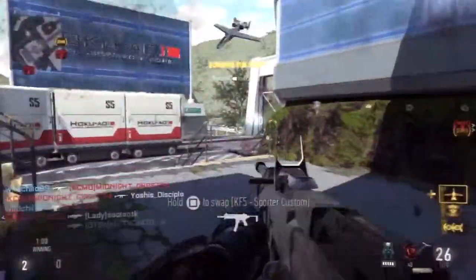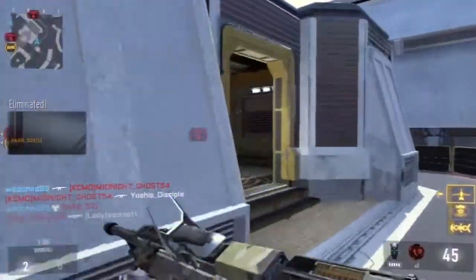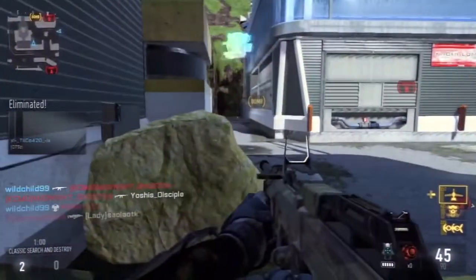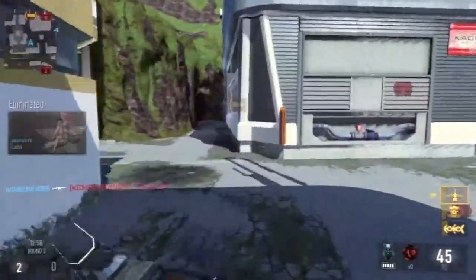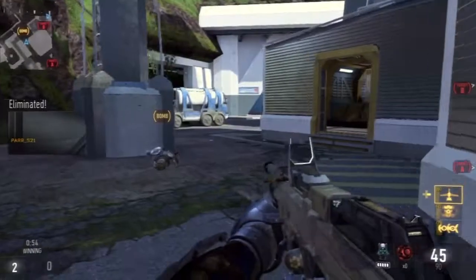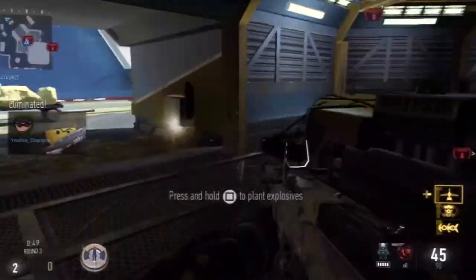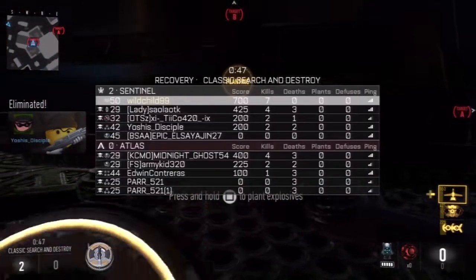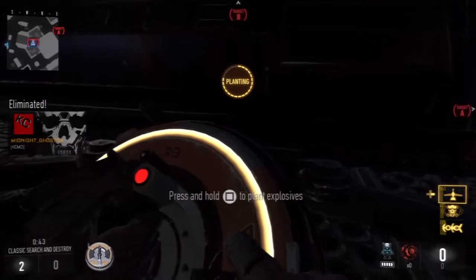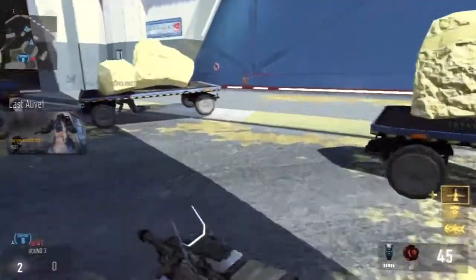Another thing: how many SMGs do we have? I believe five — we got the ASM-1, KF5, I believe the Mach-11, the SAC-311 Akimbo, and another one with Burst Fire. So those are the guns we have in this game. With the SAC-11, the Akimbo ones — you're forced to use Akimbo-only guns, and that's not always what you want.